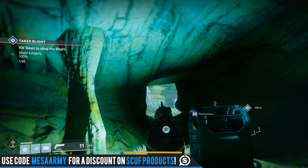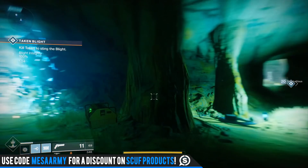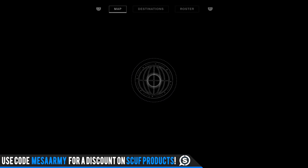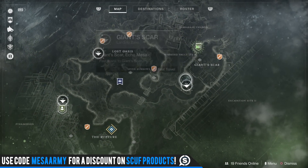Good morning YouTube, it's Mesa back at it with some Destiny 2. It's Xur's Day! If you're new to Destiny 2, Xur comes to one of the destinations every Friday and leaves on Tuesday at reset. This week he's located over on IO, over by Giant Scar.